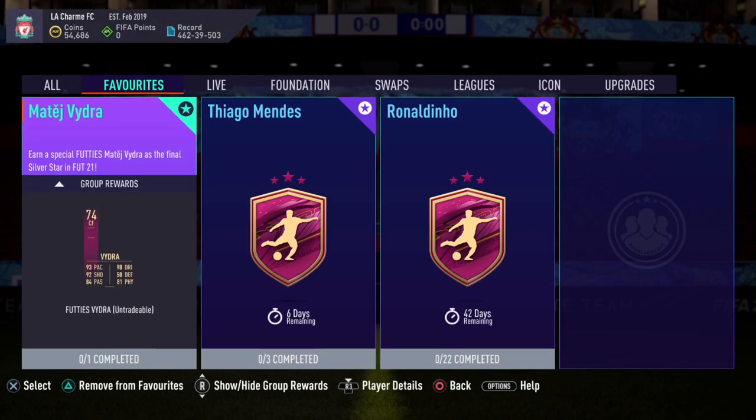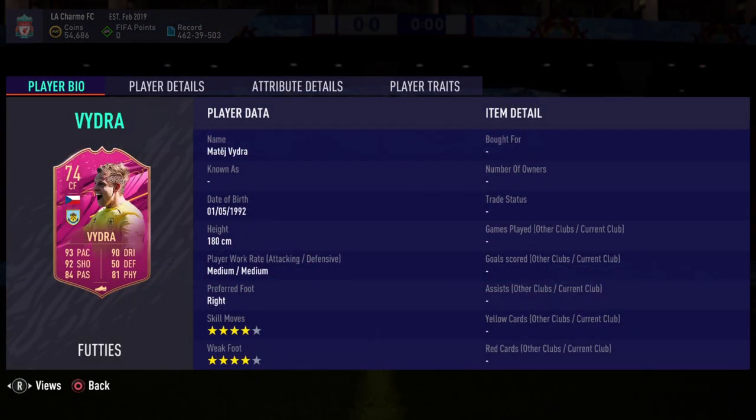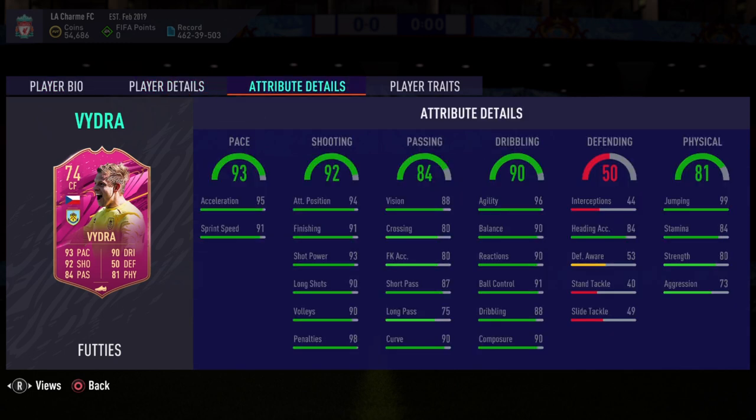It's going to give you a beautiful card — this Vitra card which looks absolutely amazing. This is a very short video but I wanted people to get the cheapest solution possible. Make sure you guys go ahead and complete this card because it looks amazing: 93 pace, 90 dribbling — pretty amazing card.